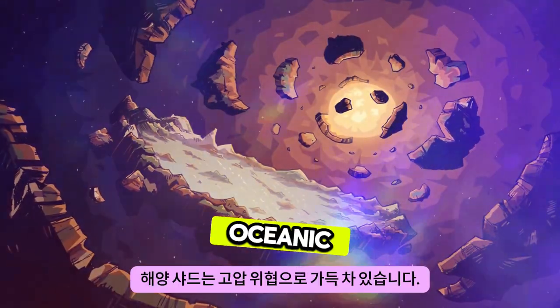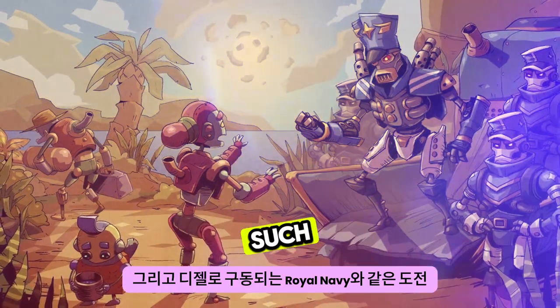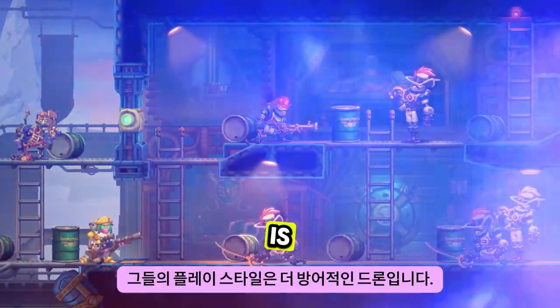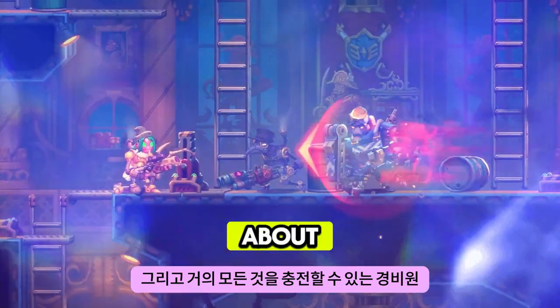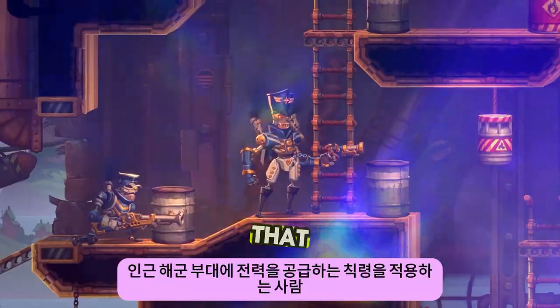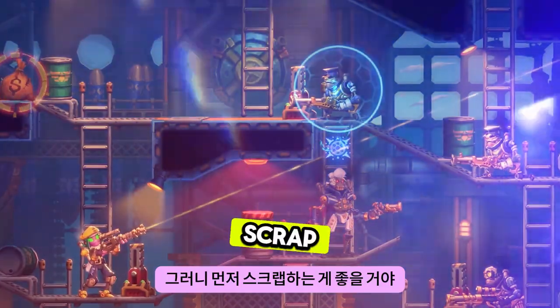The vast oceanic shard is filled with high-pressure threats and challenges, such as the diesel-driven Royal Navy. Their playstyle is more defensive — drones, snipers, turrets and guards who can charge through just about anything. There are also commanders who apply edicts that power up nearby Navy units, so you better scrap them first.